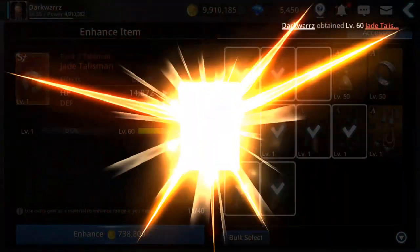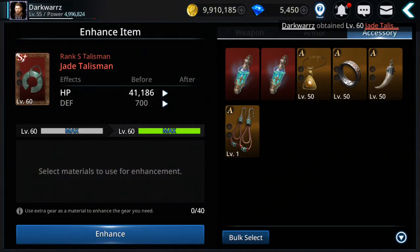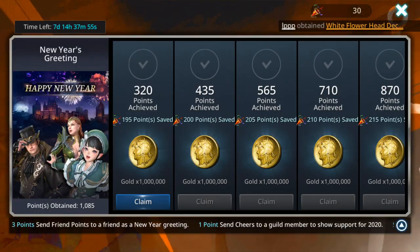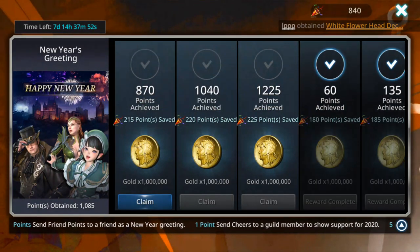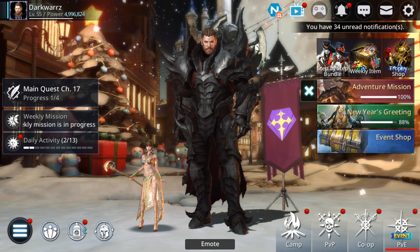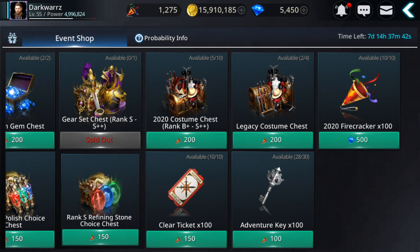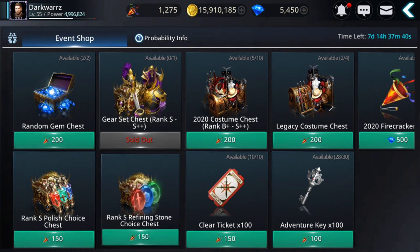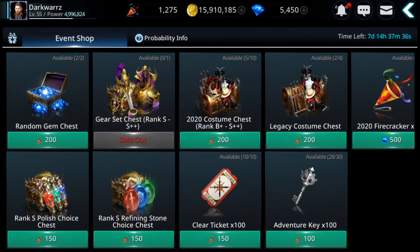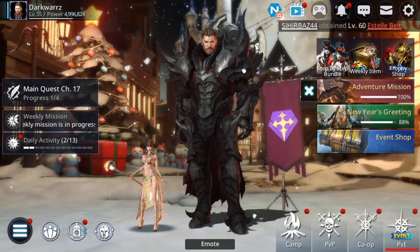Yeah, this cost some — very close to 5 million. I forgot to collect some gold from here, and what else I need from this event. Should I get more costumes? For now I'm gonna see — maybe I'll need more defined stones, polishes for later on. Let's get the random gem chests, at least those we can get.